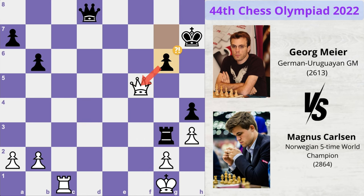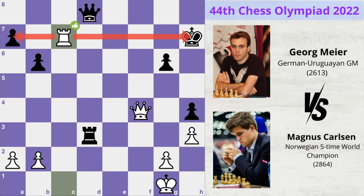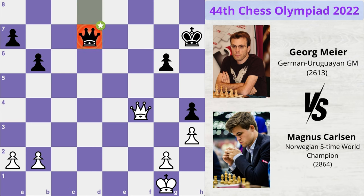Black blocks the check with g6 and now queen f4, eyeing this weak pawn. Rook d3, forming a battery on the d-file, but Magnus counter-attacks with rook c7 check. Black blocks the check and now rook takes rook, queen takes rook, queen takes h4 check — Magnus is up a pawn.